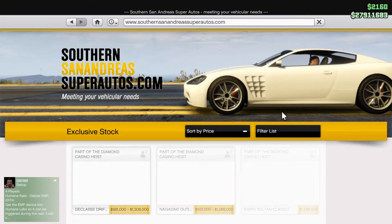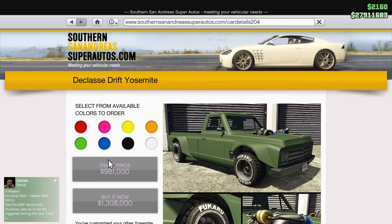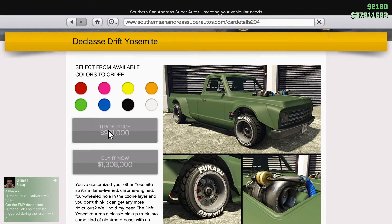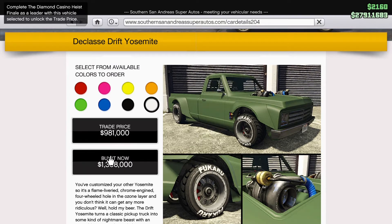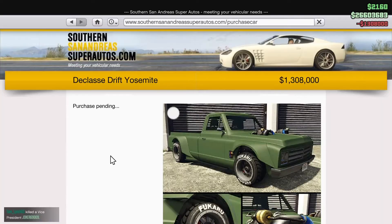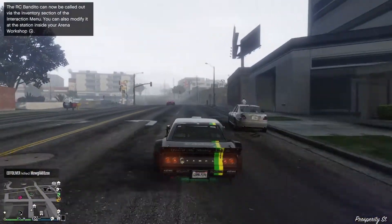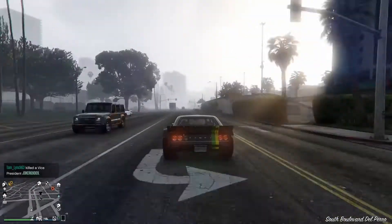The Drift Yosemite can be found under the Southern San Andreas Super Autos site. As you can see, retailing for a price of $1,300,000, ladies and gentlemen, or a trade price of just under $981,000. I don't have the trade price, so I'm going to have to purchase it at the full price. We're going to send it all up to Hillcrest and get down to the Gymkhana.